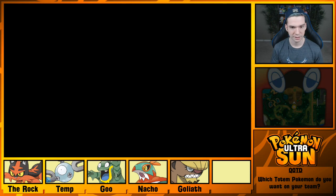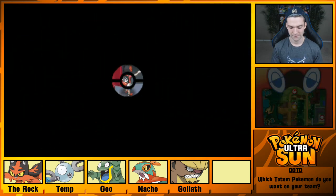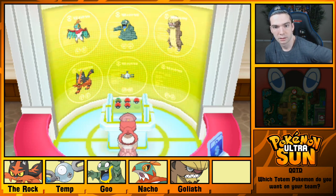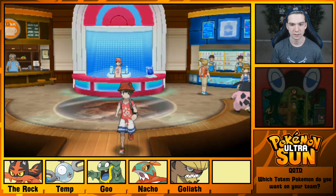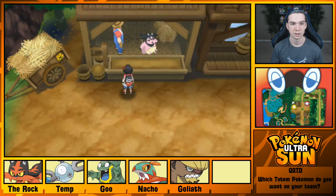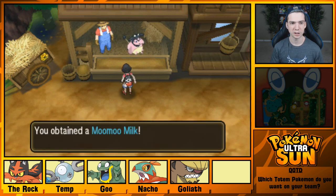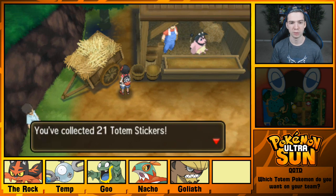All right, now let's continue poking around Paniola Town. I should heal up real quick. Let's see what all is here. We got two Totem Stickers in Kiawe's house, I'm pretty sure. Oh, there's another one! A woman offers me a free Moo Moo milk — such generosity in Alola! Thank you! You can get one free Moo Moo milk a day, it seems. Coming back tomorrow.